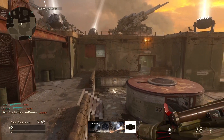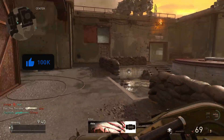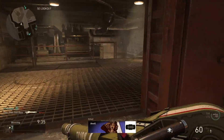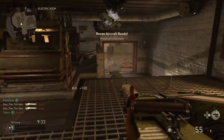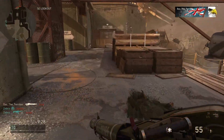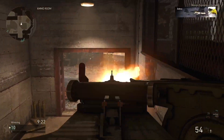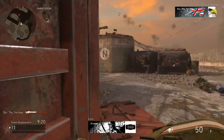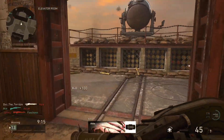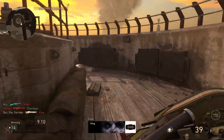As soon as you unlock extended mags you've got like a hundred rounds to play around with, and it's ridiculous. The clip on the gun has a circular drum on top, but once you get extended mags it turns into a side clip, which frees up the iron sights and gives you a really good aim-down-sight. The iron sights on this gun are really good — you just point and fire. It's probably one of my favorite LMGs in World War 2, so definitely try it if you haven't already.